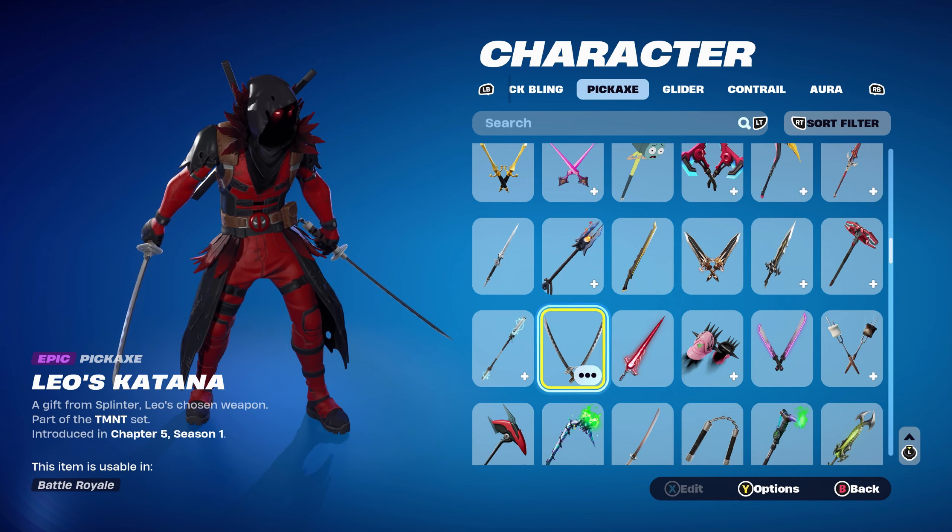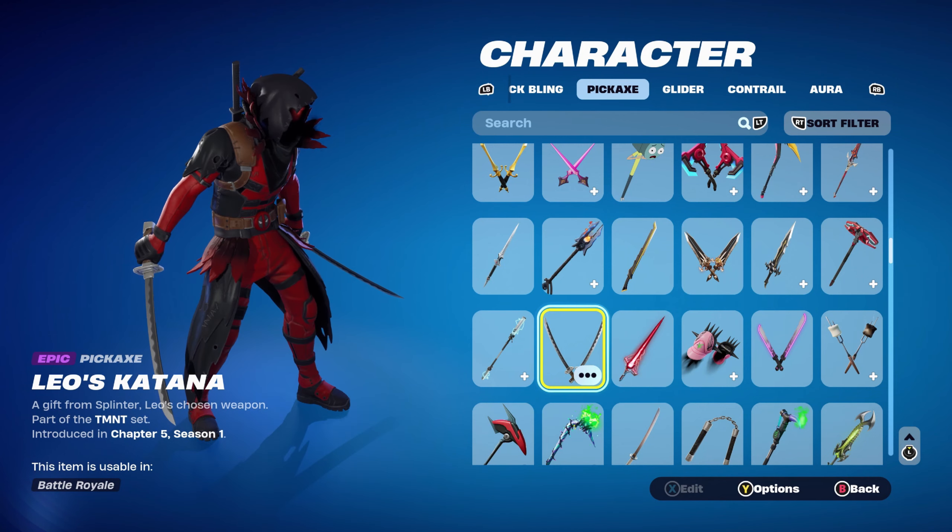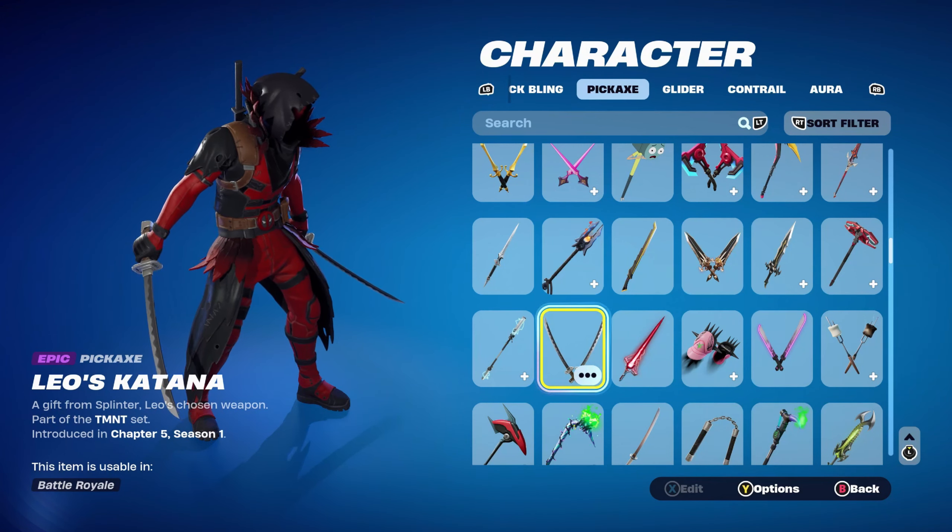Leo's Katanas are part of the TMNT set introduced in Chapter 5 Season 1 — they work very nicely mainly for the black and silver. The weapon wrap for this combo is Champion's Colours, a brand new wrap for the newest FNCS skin, part of the FNCS set introduced in Chapter 5 Season 1. I'm using it for the red and black — there are a few white elements but mainly using it for the red and the black.